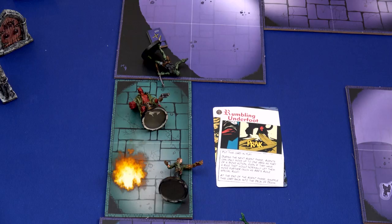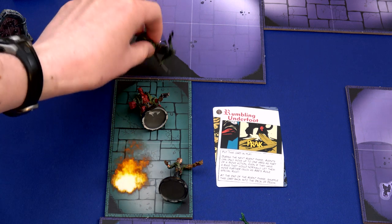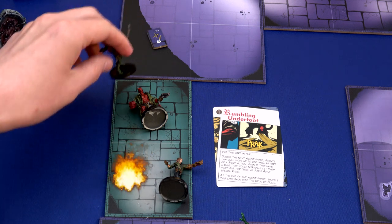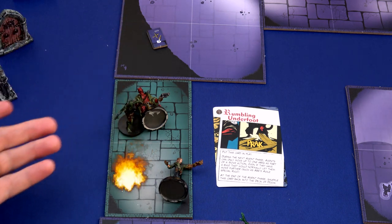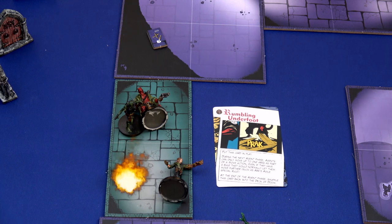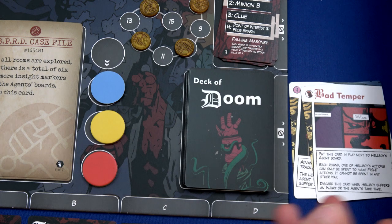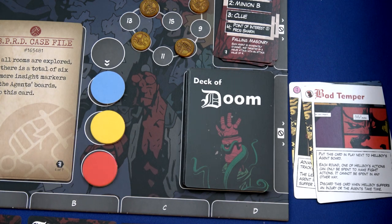Everyone's just lying on the floor trying to catch their balance. Abe will spend two of his action cubes to stand back up, and his third action moves him one space - since we can only move one space anyway because of rumbling underfoot. Hellboy took a point of damage, which means his Bad Temper card can finally be discarded. Thanks for taking that injury - we move to the doom phase.